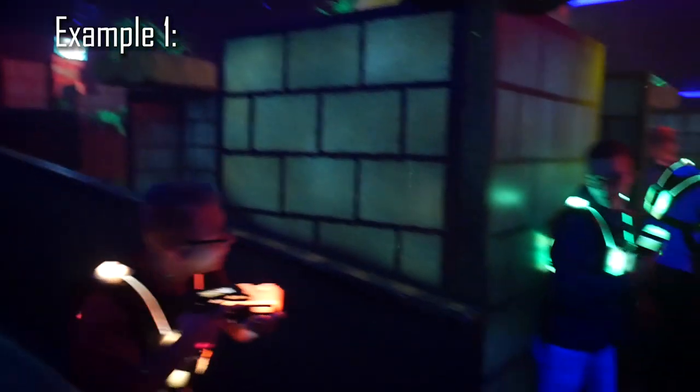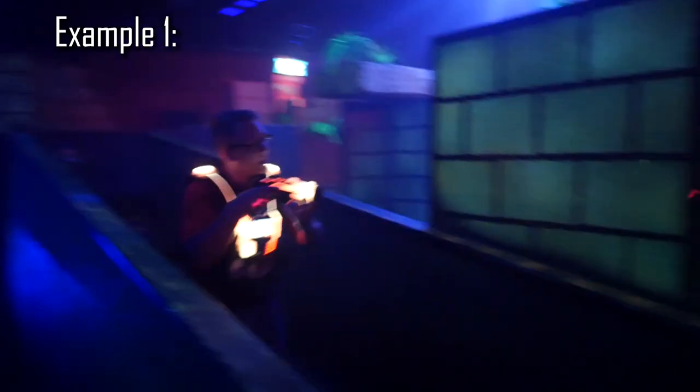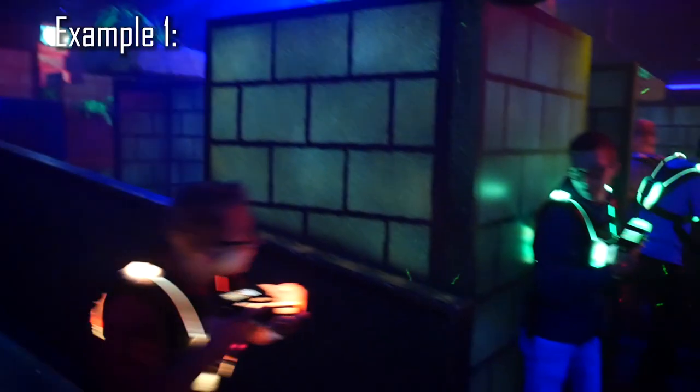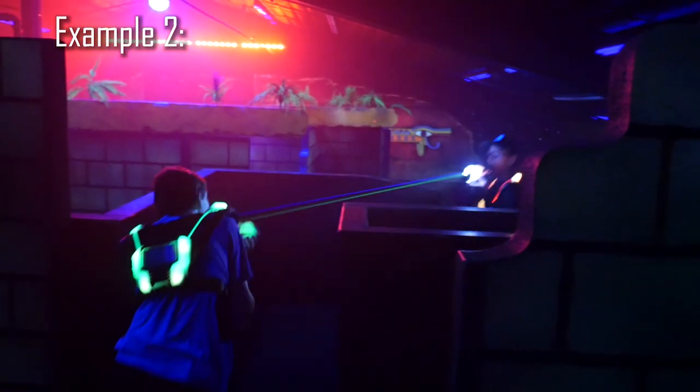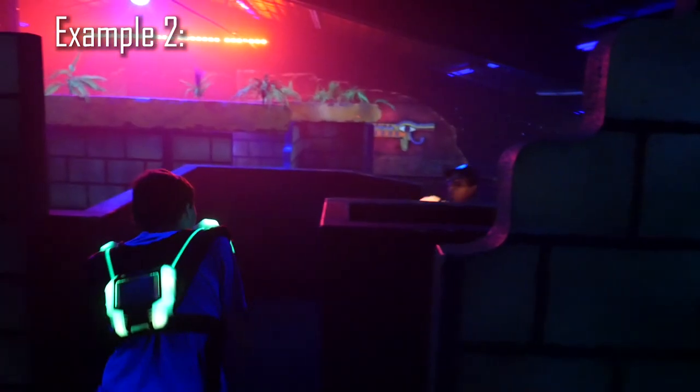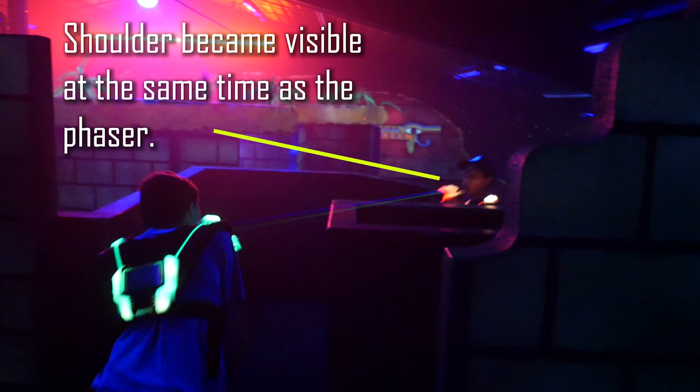The biggest example is when you fire around a corner. You can't just stick your phaser around — you have to bring another target into your opponent's line of sight at the same time. Our best players have developed techniques to do this very quickly, and asking an experienced player for coaching is a really effective way to learn how to get around this rule.